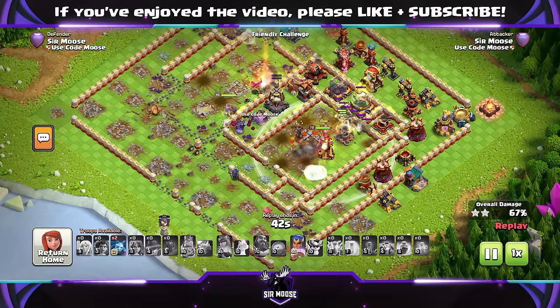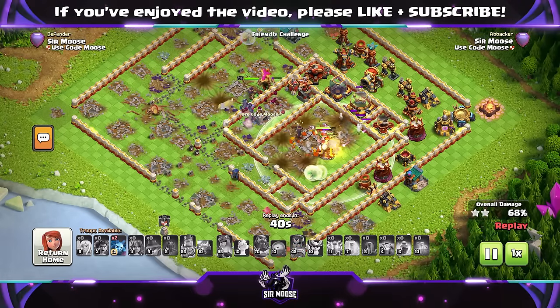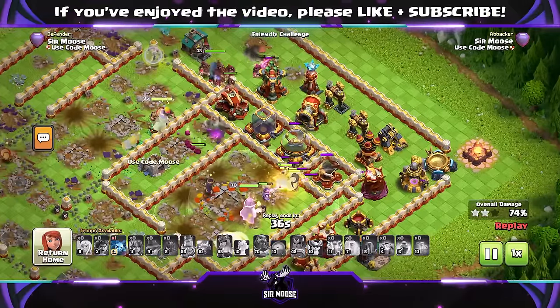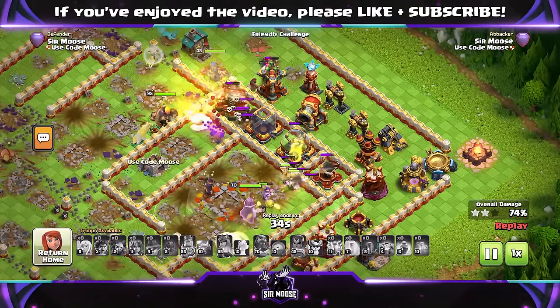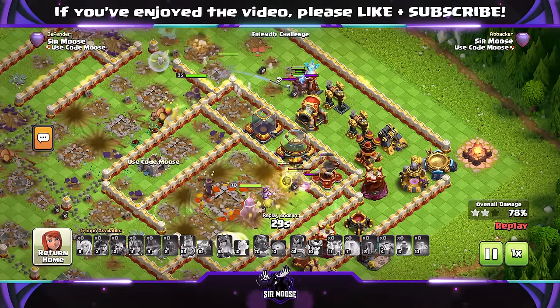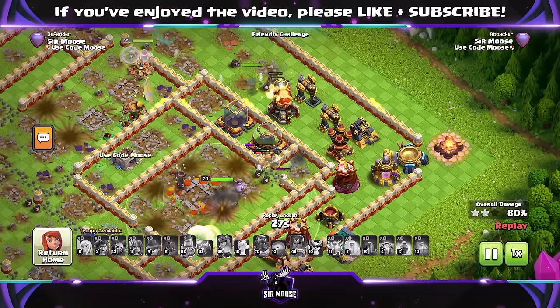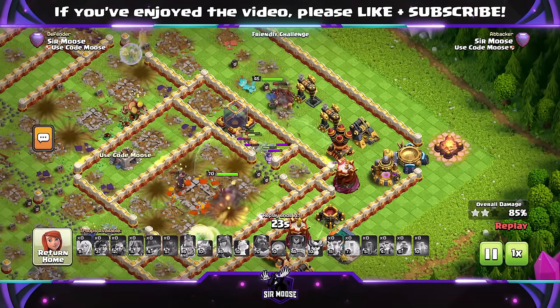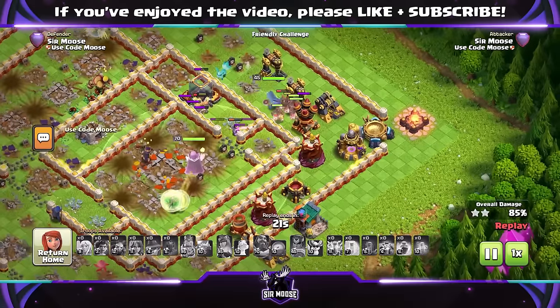You might be thinking: new levels on the Monolith and Eagle Artillery — is it going to make Town Hall 16 really difficult? No, I don't think so. I think it's still relatively easy. Admittedly, in the developer build when I filmed this, I do have max level heroes, max level hero equipment, pets, etc. But I found attacking a maxed-out Town Hall 16 base like this was pretty easy.